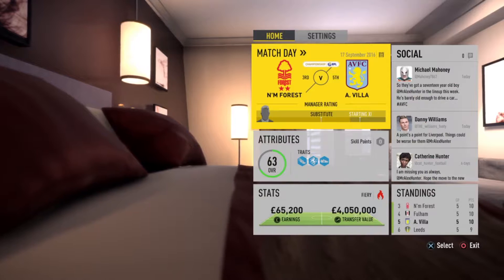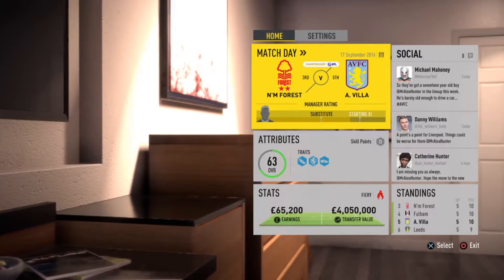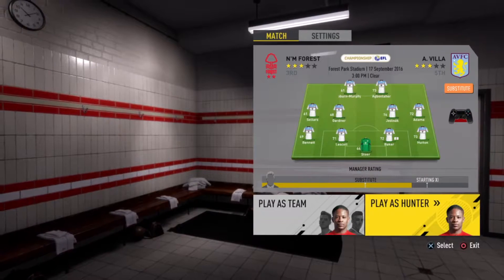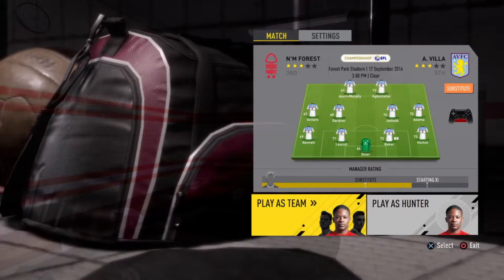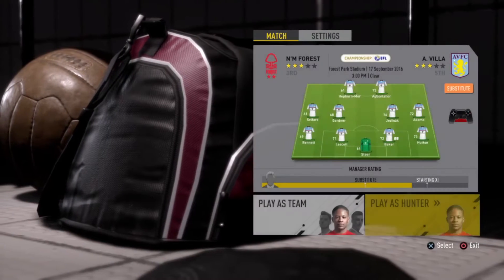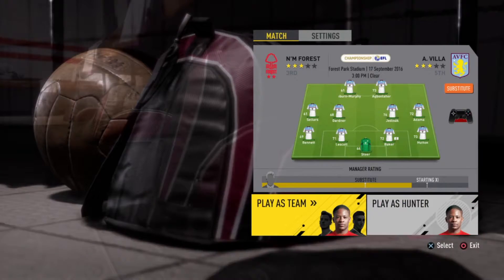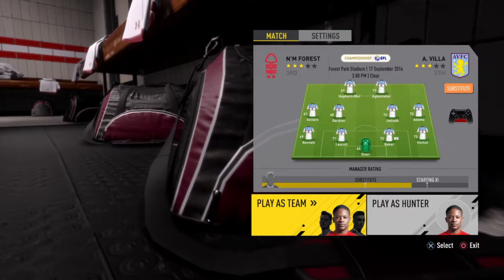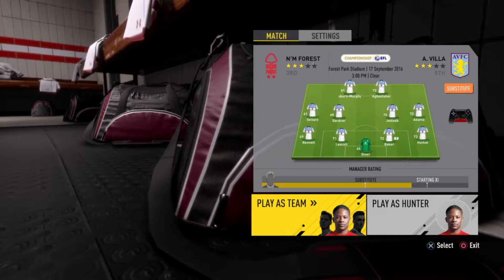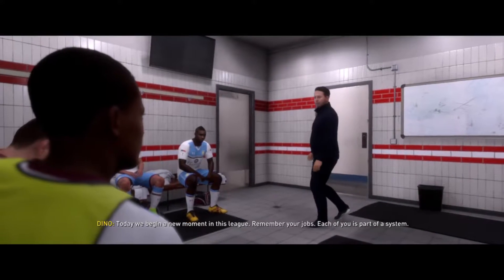Let's advance and we're playing our first match for Aston Villa against Nottingham Forest — they are top of the league, so this is going to be a challenge. Here is the starting lineup. Steer is in goal; Bennett, Lescott, Baker, and Hutton in defense; Sellers, Gödner, Jedinak, and Adama in midfield; and up front is Hepburn-Murphy and Gabby Agbonlahor. We're on the substitutes.